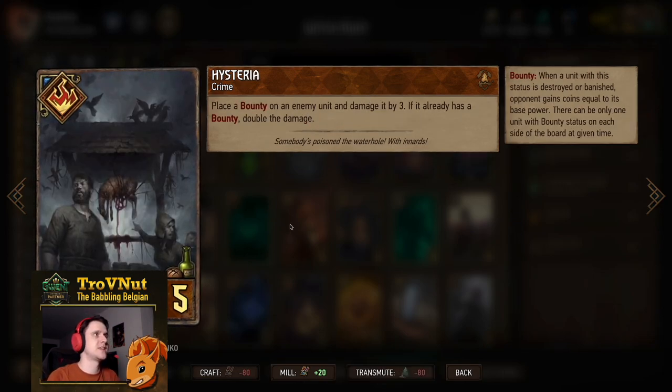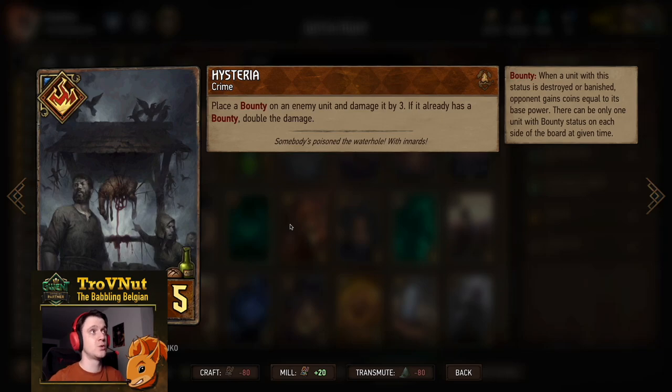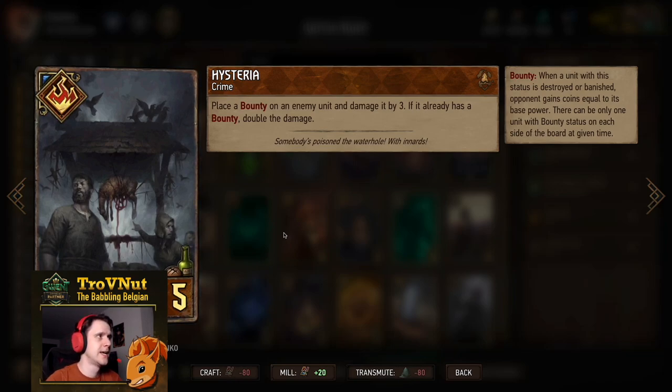Then the other way around, we have Hysteria: you place a bounty on an enemy unit and damage that same unit by three, or by six if it already has a bounty. A very good damage card to take out some high-value targets. If you also have a Vigilante on the board, you can kill something up to five power in a single hit with this card and of course gain coins back because of the bounty applied.